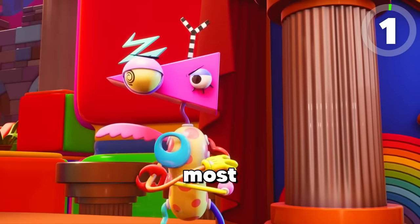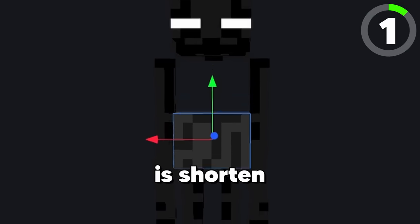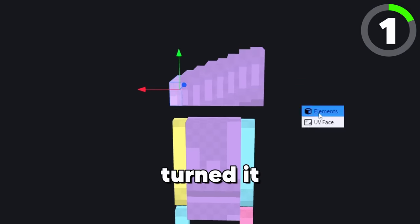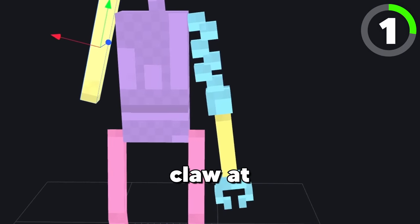We're going to start off with the most requested character, and that is Zubal. Since Zubal has long limbs, we're actually going to use the Enderman. The first thing we're going to do is shorten the torso and duplicate the head. After duplicating the head over and over, I turned it into a triangle. Next, we're going to have to make the two points on top of Zubal's head. Then I finished the right arm with the big claw at the end.